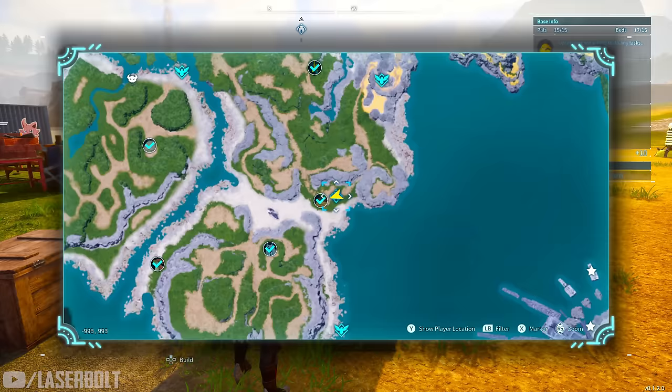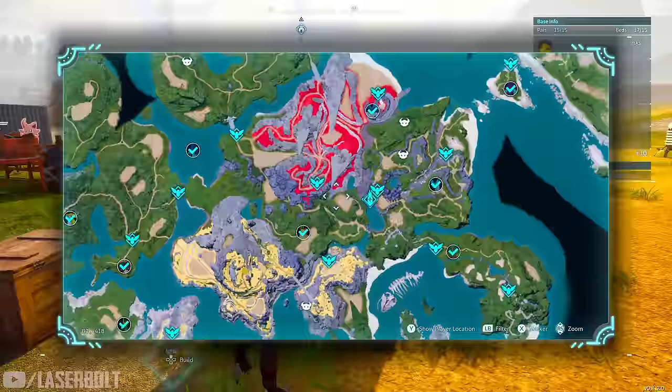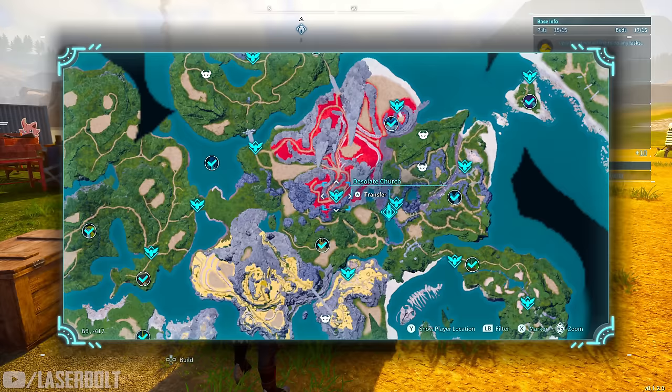What you want to do is fast travel to the location called the Desolated Church. The reason I like this area is because it has a very easy spawn point and you don't have to deal with many other enemies — it's just a matter of taking one enemy at a time. Let's head over there and I'll tell you exactly what we need to do.